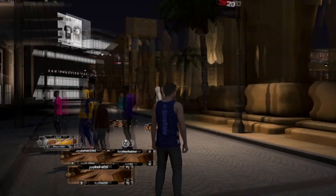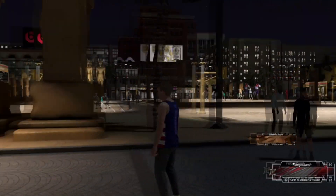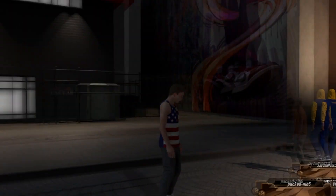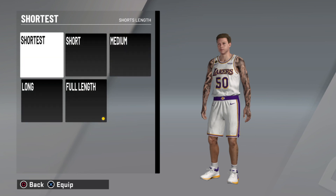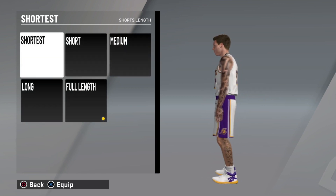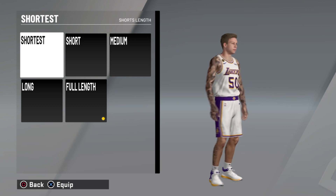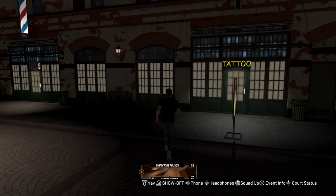Do you guys look like this poor soul right here? Do you have no tattoos? Either you don't have enough VC, or you're just not swaggy enough to customize your tattoos? Well, do I have the fix for you. In today's video, we're going to turn this guy into this guy. The rookie one went crazy spending no VC and now he's swagged out with the most expensive tat in NBA 2K20 — this stuff is not cheap. One sleeve is 9,000 VC, so I know you guys need this.